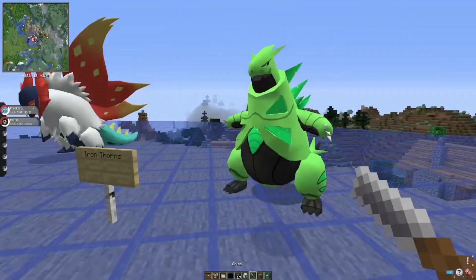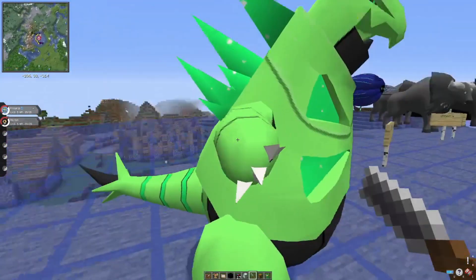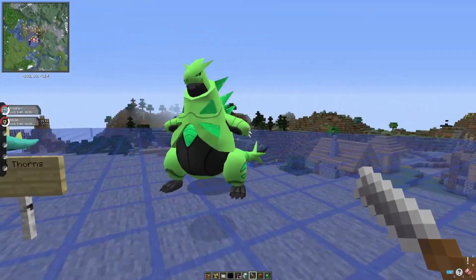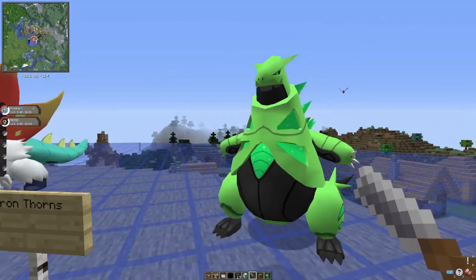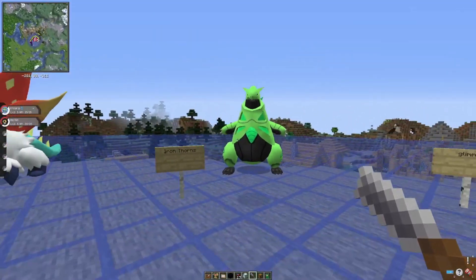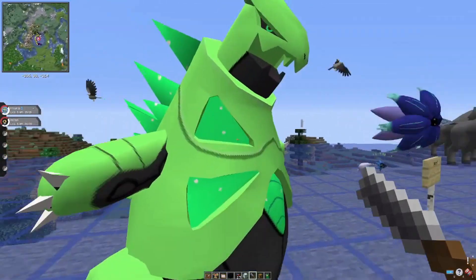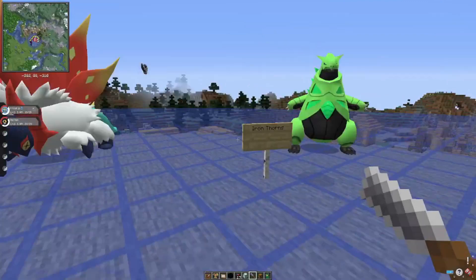Next is Iron Thorns, which is a variant of Tyranitar. It looks small in its model but it's already quite large. The model is pretty good. Also, the light detail on it — looks really nice.